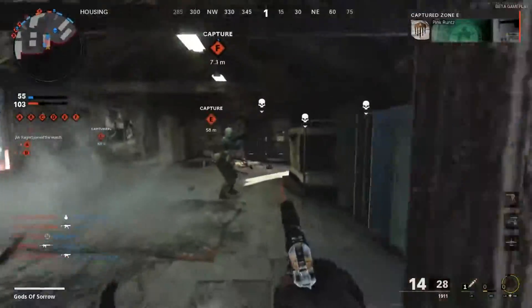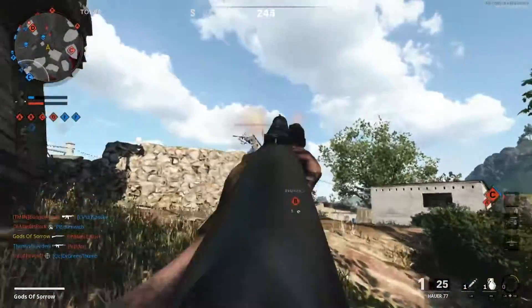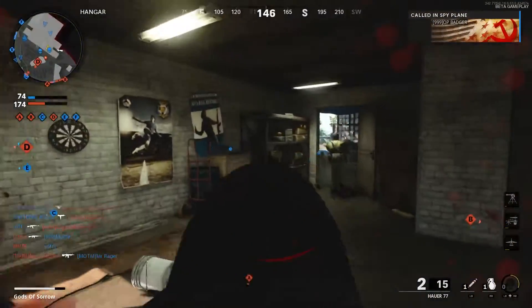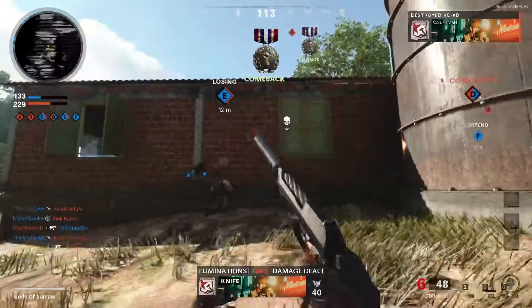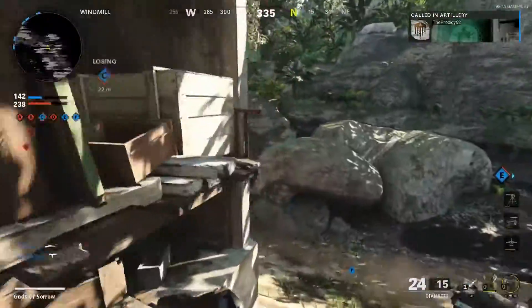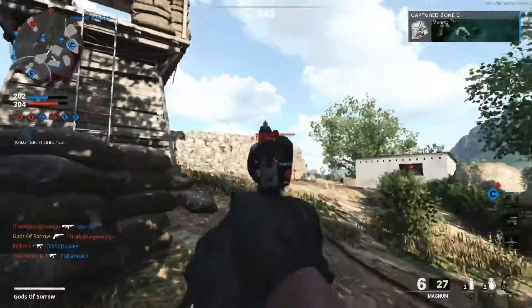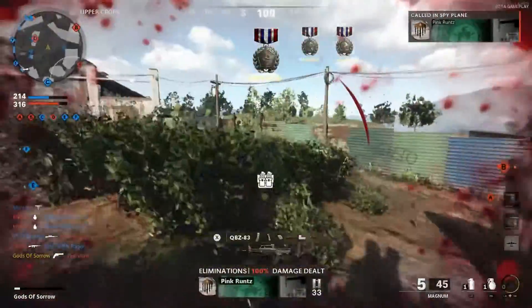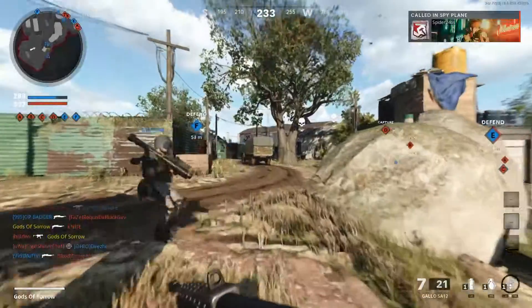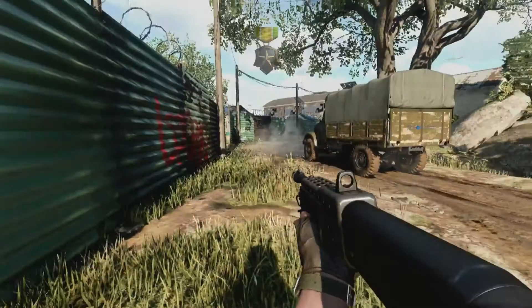We're going over secondaries. First up is the 1911 — your typical 1911, does very good damage. The pump shotgun doesn't have the range you'd think, but if you're in its kill range it can just one-tap you. Not a lot of people were using it in the beta. The Rafika had mixed feelings — sometimes it killed quickly, other times it felt like it took a million bullets. The Magnum feels great — two-shot kill, one to the head, very good hipfire. The Spaz 12 is semi-automatic and absolutely decimates in this game.